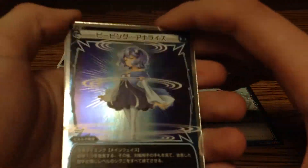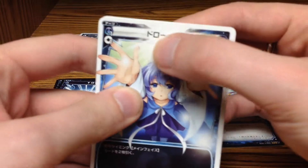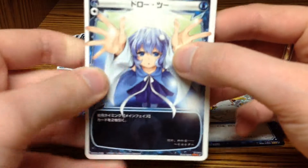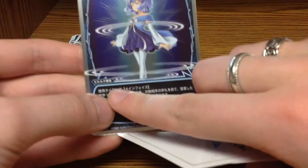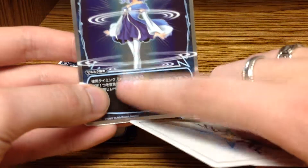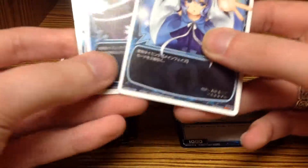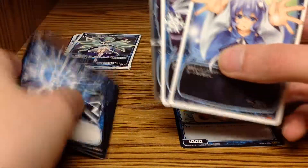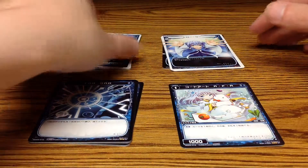The final type of card is Arts cards. These are basically specialized spell cards that you can play at any time, as long as you can afford them. Again, there's color, name, and cost — here's one with a split cost of one blue and one colorless. There's artwork, and if there are any limiters — like here on Peeping Analyze, it can only be used by Pyruluk — and then the effect of the Arts card. This is almost exactly similar to spell cards, except they go in two separate places, which I'll get into during the rules walkthrough.